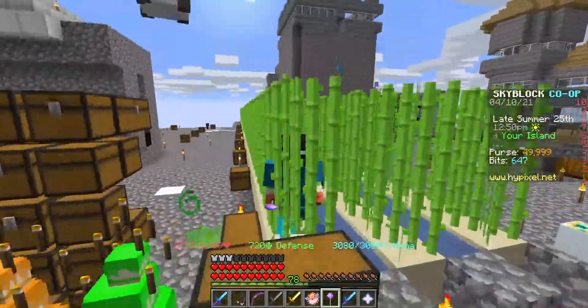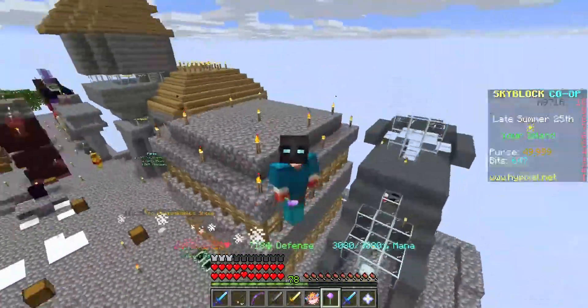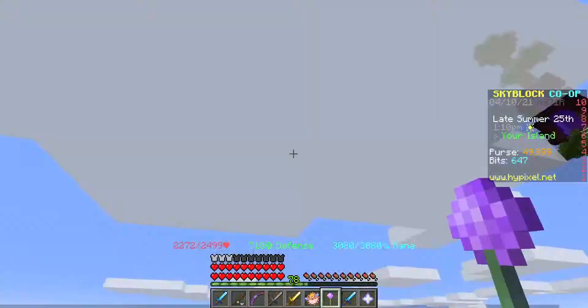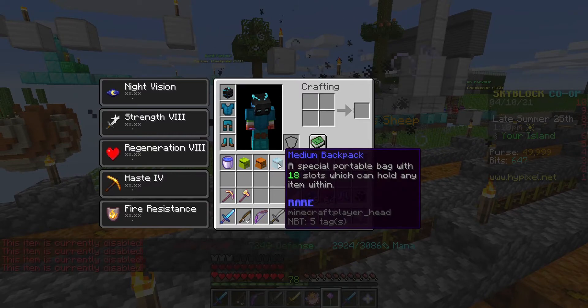So those are 11 things that are extremely annoying in Hypixel Skyblock. Anyway guys, I hope you enjoyed — subscribe, like if you guys enjoyed it, and I'll see you guys in the next episode. And yes, backpacks are still freaking disabled. Bruh, bye-bye.